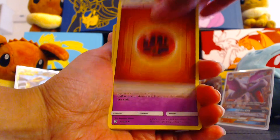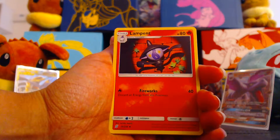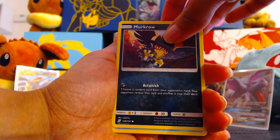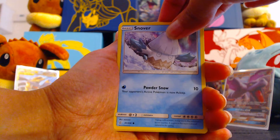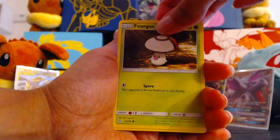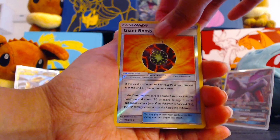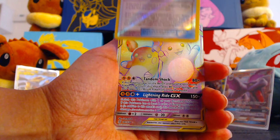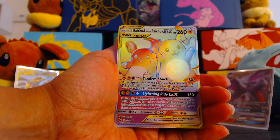So we got Fighting Energy. Archen — it'd make more sense if it was Arcan, because it's Archeops — it's based off the real fossil. Lampent. Snivy. Jatini. Amoonguss. Honedge. Reverse Giant Bomb — that's a pretty sweet card. And oh... Rainbow Rare Raichu and Alolan Raichu GX! Oh my god!